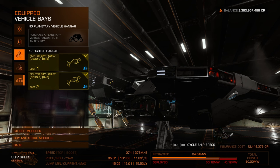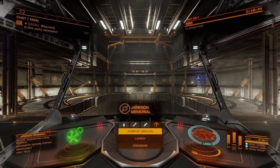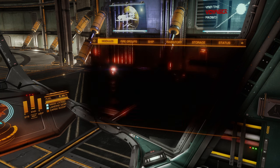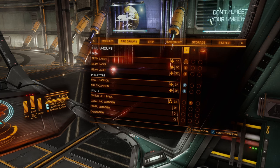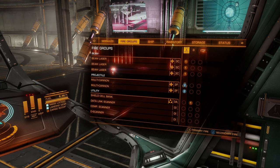That concludes the modules, but that's not the end of everything. You also have power management. Starting with fire groups — I set up my fire groups in two sets. All beam lasers are in group A on my right trigger, and all multi-cannons are on the left trigger, but they're both active at the same time. I can cycle between them without actually cycling — one trigger fires one, the other fires the other, and they are all gimballed.